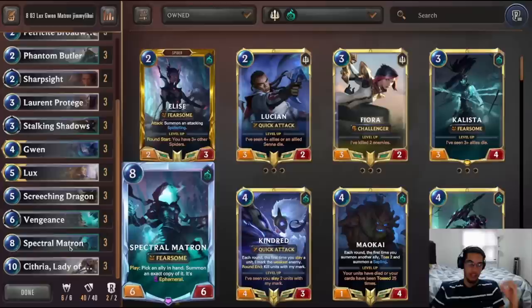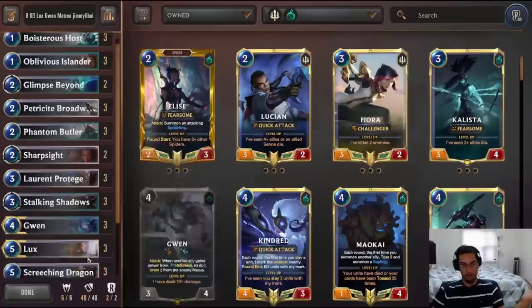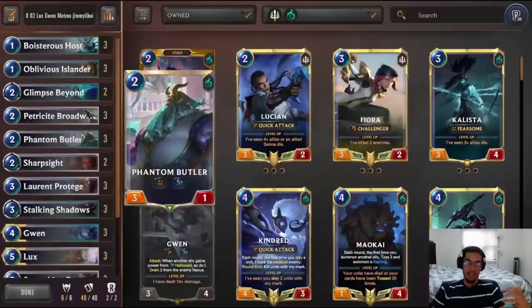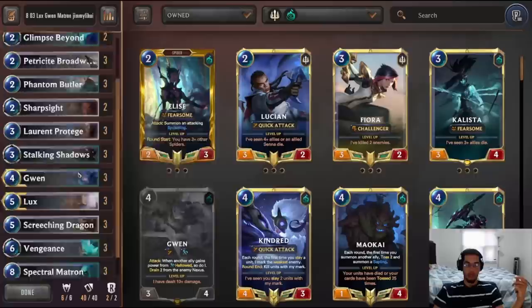Since the deck is completely reliant on the combo, if I have one Matron or one Citra, I will keep them — hoping to draw the second piece later on or draw Stalking Shadows to complete it. In the meantime, you do need to survive, so you need your early units: Hose, Broadwind, Oblivious Islander, Phantom Butler, and Protage. Get these on the field as soon as possible to survive aggression and pull off the opponent's units with your Challengers.